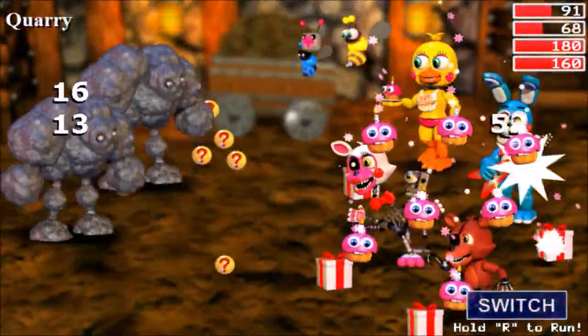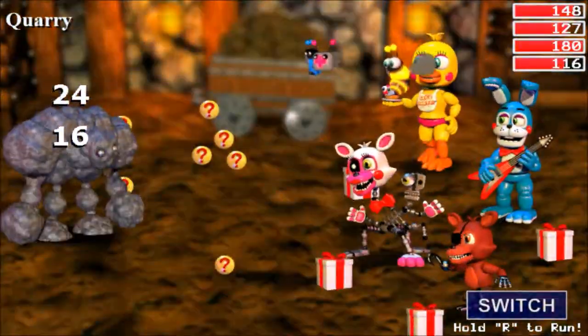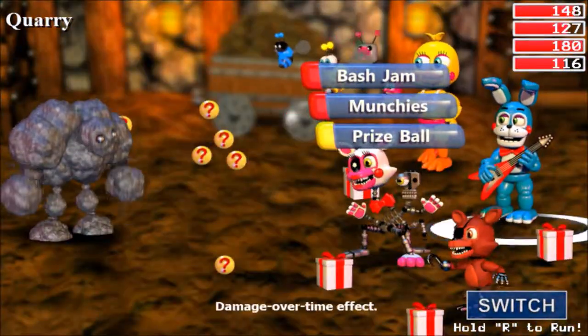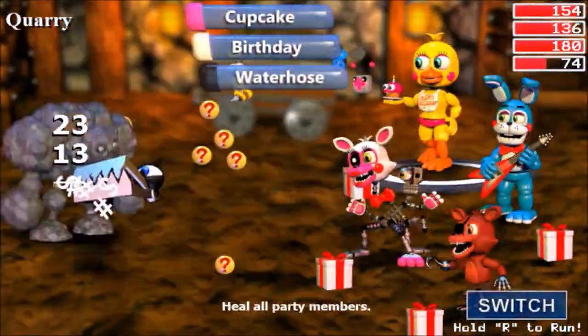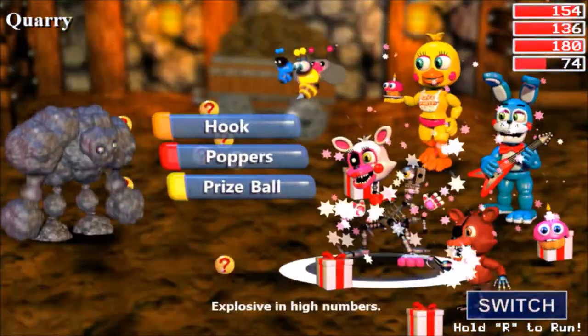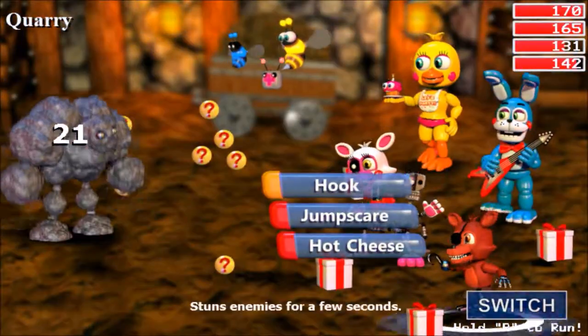These guys are pretty strong. They give a lot of experience - the quarries. And the golden versions, gold mine I think they're called, give a lot of faz tokens or fazbear tokens or whatever they're called.